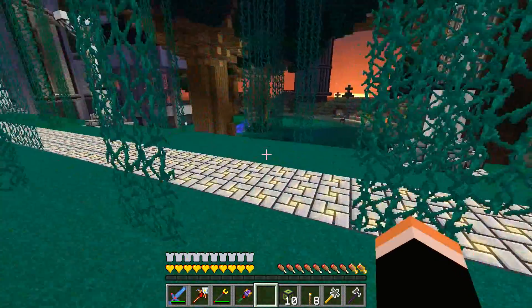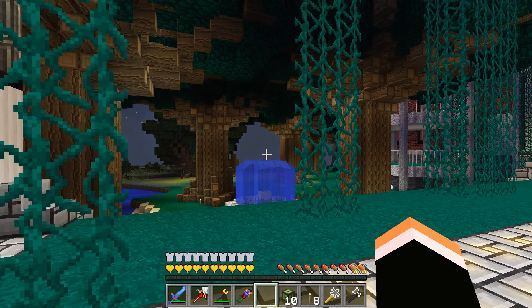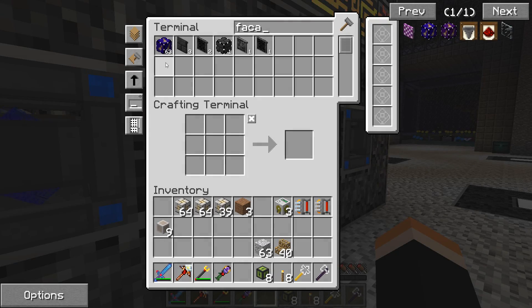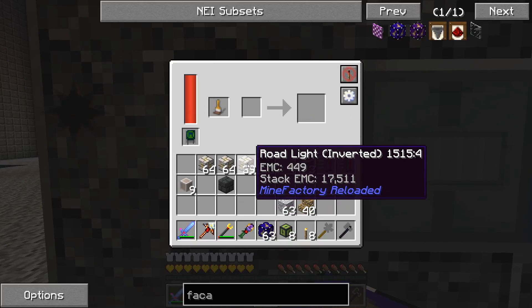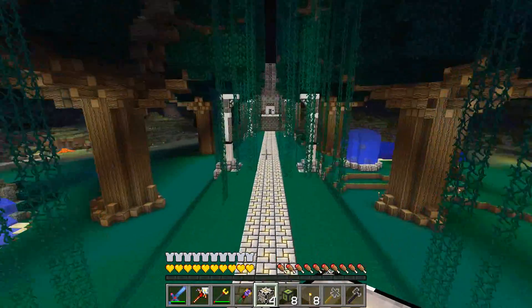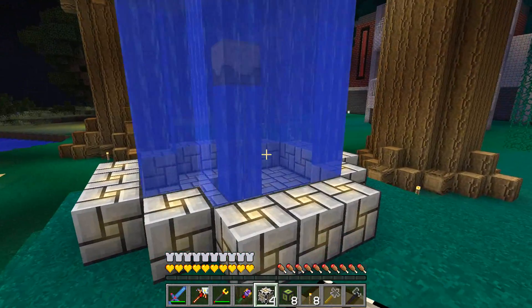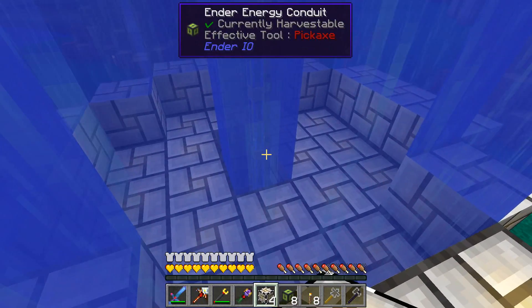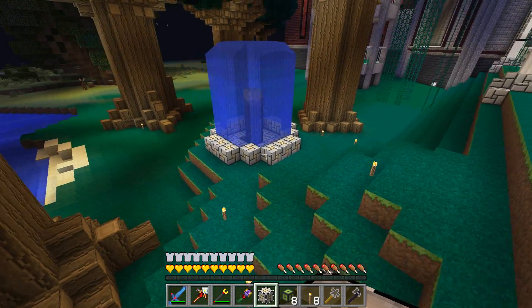Actually that looks pretty good. Maybe one more block higher - instead of one block higher I actually went two blocks higher. I want to hide the conduits that are running under the tesseract and the ender tank so they don't show - you can sort of see them from this roadway. I think the height is pretty good. This conduit you can sort of see in the daytime, so I want to cover this up.